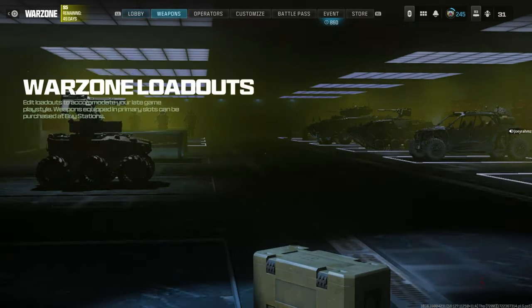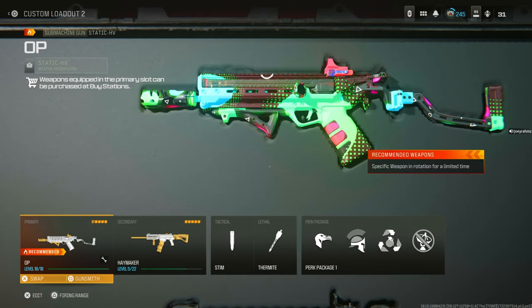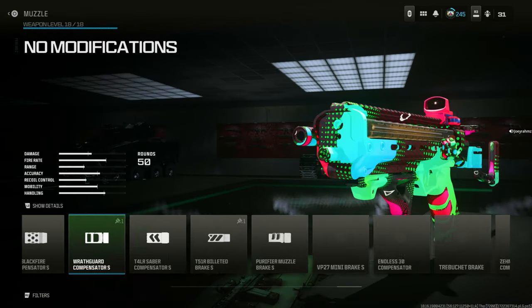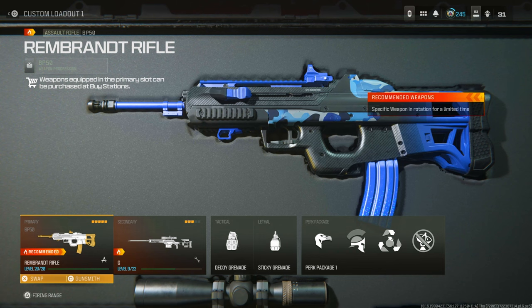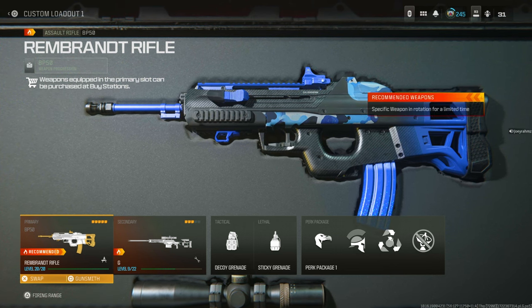From here, you're going to have everything unlocked and once you make a class, it's still working. You're going to get all the attachments unlocked and you can make a class. When you leave, you're going to have that class there waiting for you in Warzone. So there was a glitch that is now being patched where you could put on store blueprints for free in your class and play with them in Warzone — you wouldn't have to purchase them. But unfortunately, that's been patched.